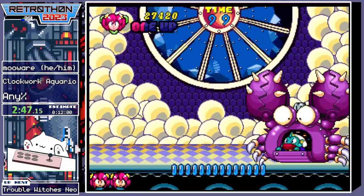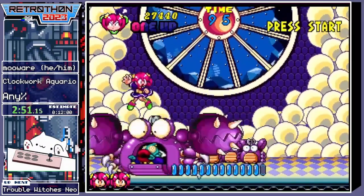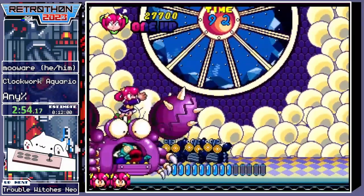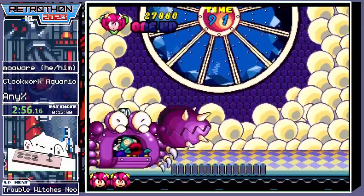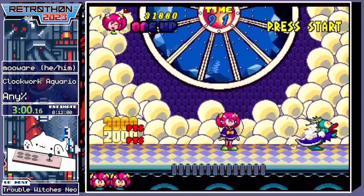And then there's always these balloons — they're just for score. Score is kinda useful because it gives me some extra lives. And here's the second boss. He's a little bit easier than the first one I think. I'm just bouncing on him and I don't want to touch the jaws, but other than that I can just bounce on him and smack him a bunch.